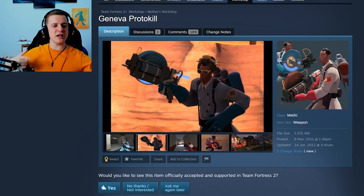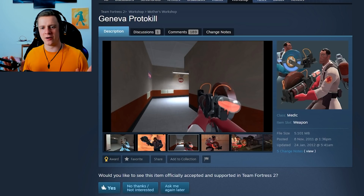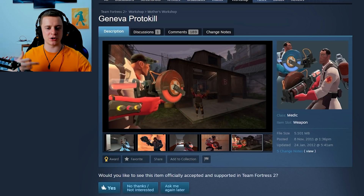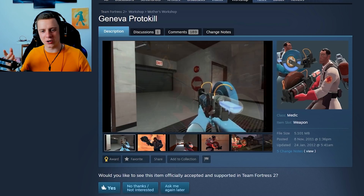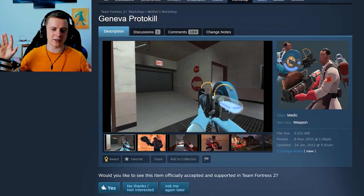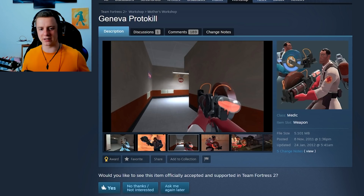Moving on to the Geneva Protokill, which is a medic gun or needle gun replacement. It could actually be like a medic gun that heals slower, but with mouse two you shoot or something like that — it looks like a weird mixture of healing and damage. It would be on Valve to decide anyway. It looks kind of nice; I'm not too sure about those renders, but I'm sure whoever made this tried their best.